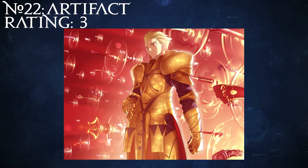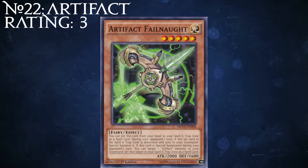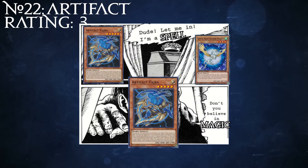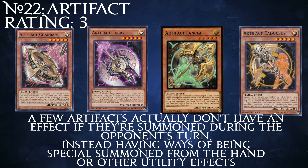Number 22: Artifact. Do you like ancient tools used by mythological figures and also breaking the rules of the game? There's an archetype for that. Artifacts are a weirdly unique archetype in that their monsters can be played face down in the Spell and Trap Zone — hence the rule-breaking joke, since you're technically not allowed to do that according to the rulebook. They almost universally have an effect that if they're destroyed during the opponent's turn, they can special summon themselves. Each of them also has another effect that's active if they're summoned during the opponent's turn.